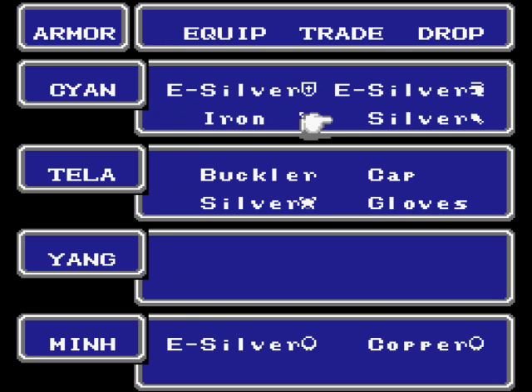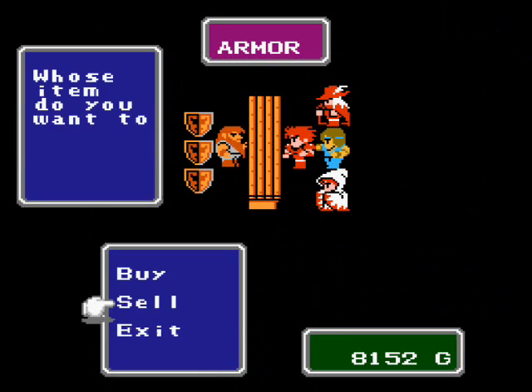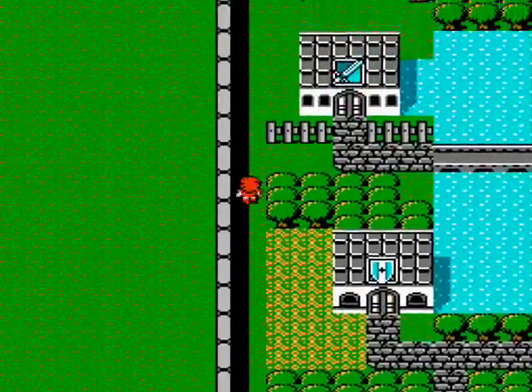The nice thing about silver equipment is it's pretty relatively light — not as light as a bracelet, but lighter than iron equipment and things like that. I'll also sell that extra bracelet there. Now we're going to head up here.